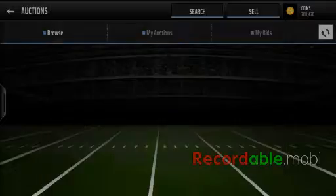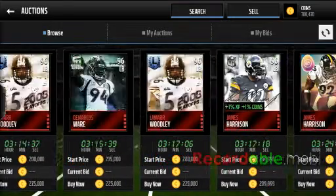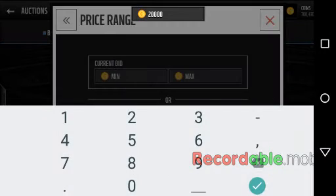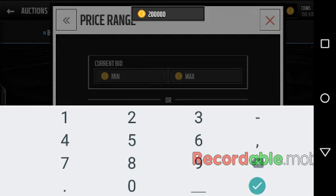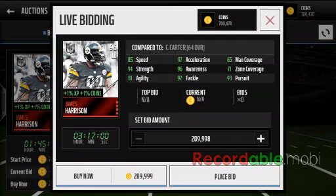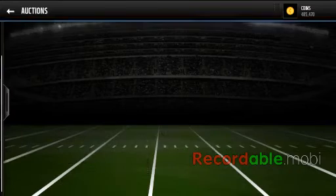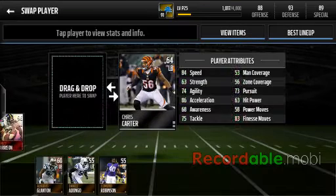For linebacker I'm thinking Lamar Woodley or James Harrison. Let's throw down the price a little bit to 200k. See if I can find anyone — nope. Let's try 215. Yes we can! Let's compare it to James Harrison's. This one looks like it has everything better, so I'll buy this one. So now our defense is complete and we're back up to 95k.